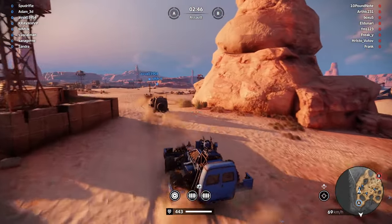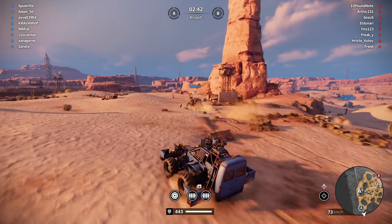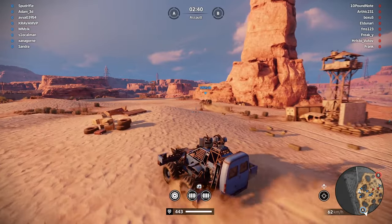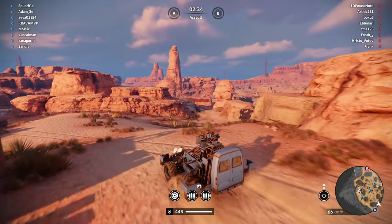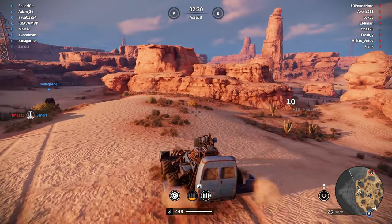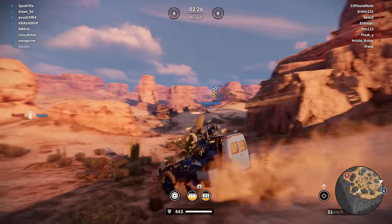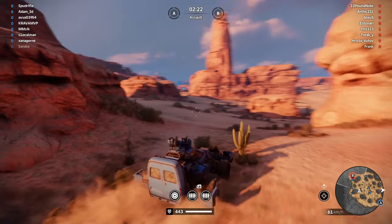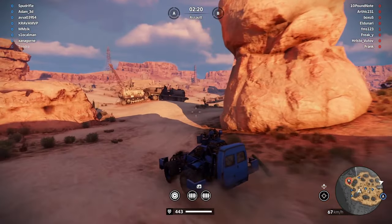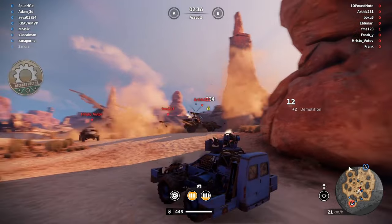In the match lobby you can see two sets of eight on either team. Frank on the reds and Sandra on the blues - those will be the bots. They tend to be less aggressive and less clever in actual gameplay. It's worth leaving them to it or maybe disarming them by taking their guns off, but don't spend too long hunting down the bots.